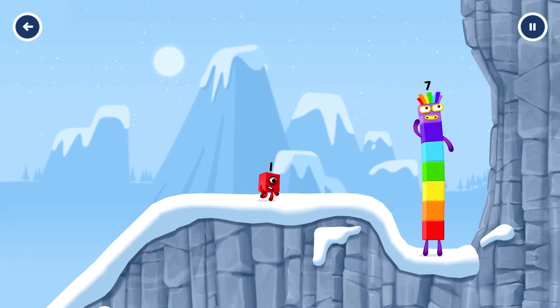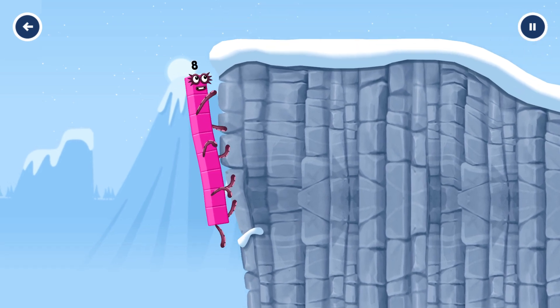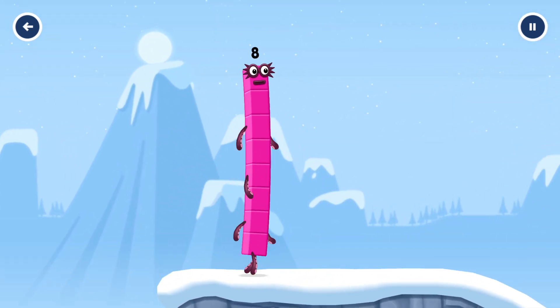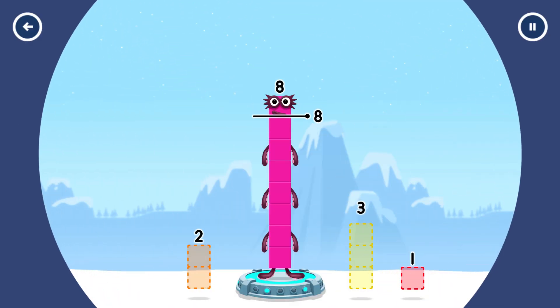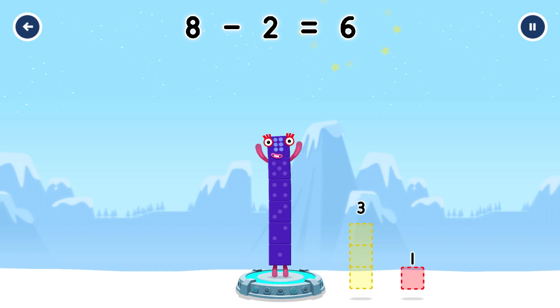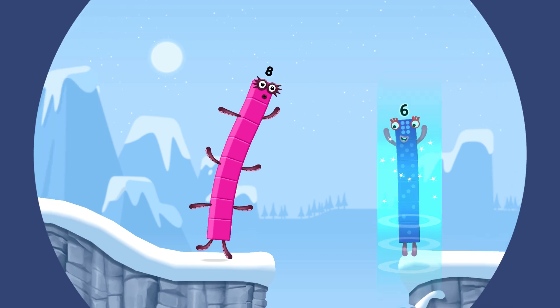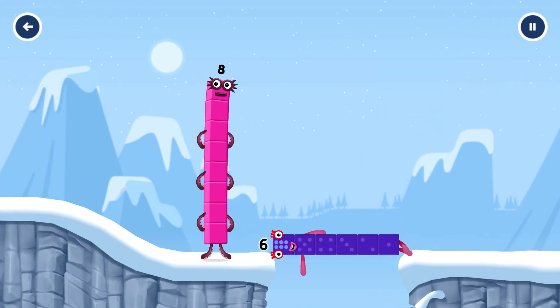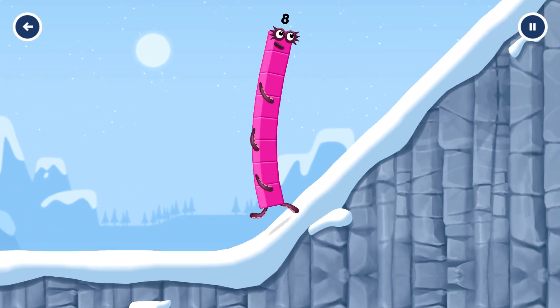How is 1 going to get up there? I am 7. I am 8. Octoblock coming through! Take 8 number blocks away from 8 to leave 6. 2. You got it! 8 minus 2 equals 6.